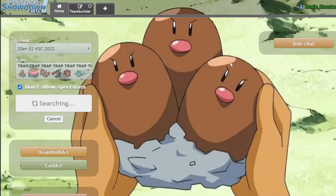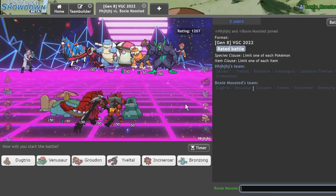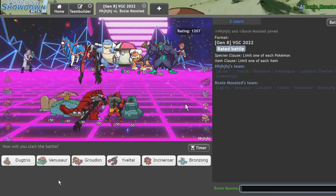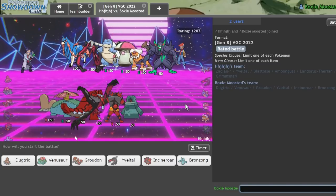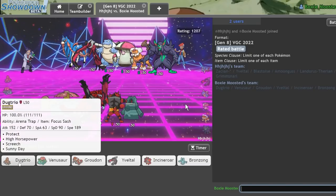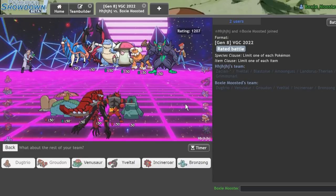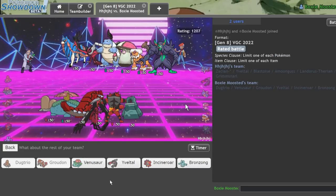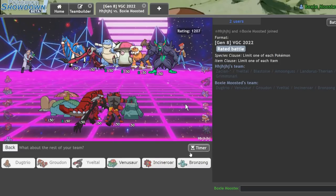Dugtrio didn't do too much that game because of the Thundurus lead, but we did sort of force his hand in a couple of situations. He has a few Pokémon that don't get trapped by Dugtrio, and a lot of them are pretty annoying. For Game 3, I'm fine leading Dugtrio and Groudon — I can really mess up his Amoongus if he leads with that by going for Screech with Dugtrio and Max Quake into it, which should KO. I also want to bring Yveltal and Incineroar.